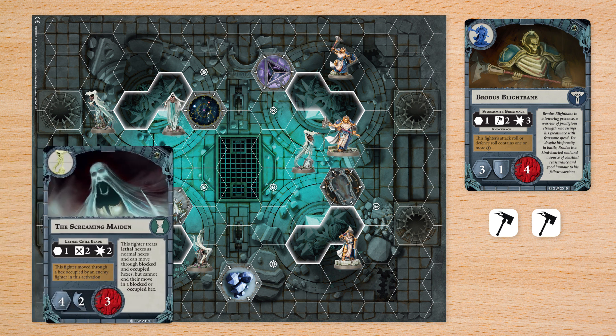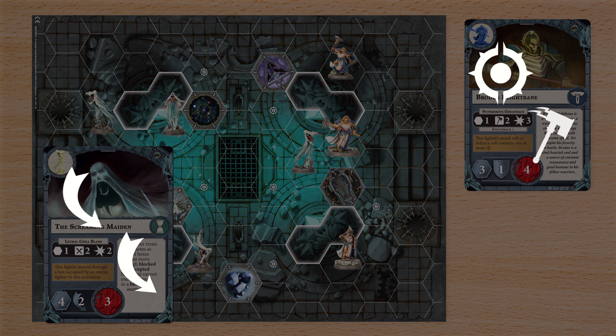Now, your target rolls defense dice equal to their defense characteristic, earning critical successes with any of these, and successes if they match their defense symbol. If you roll fewer successes than your target, the attack ends and nothing else happens.